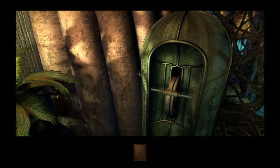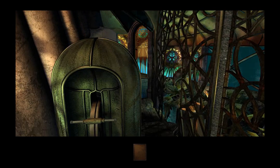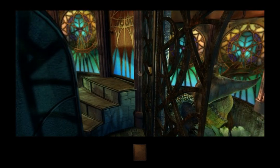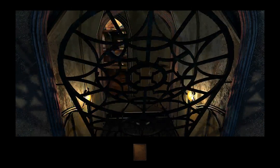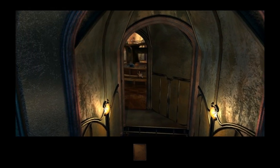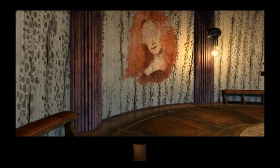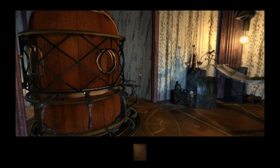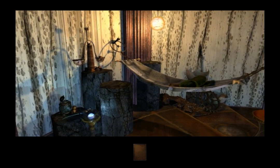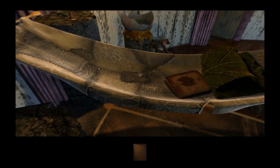Hey look, I get to open this from the left side now. This next egg is found behind Savidro's cot. Now there's his diary, but we're not going to need it for this.